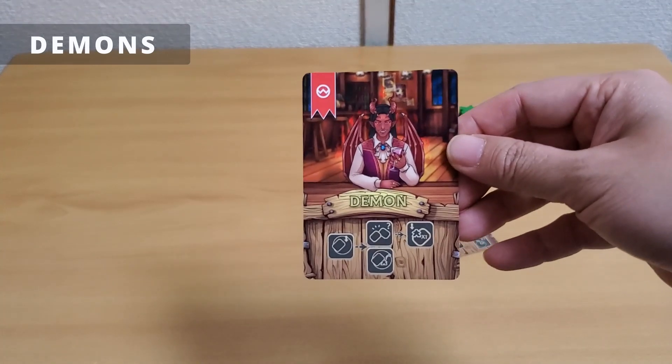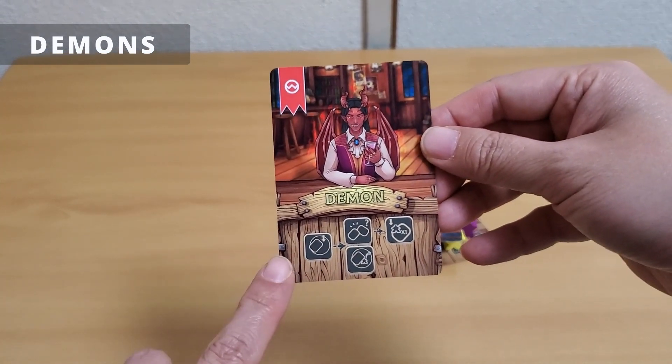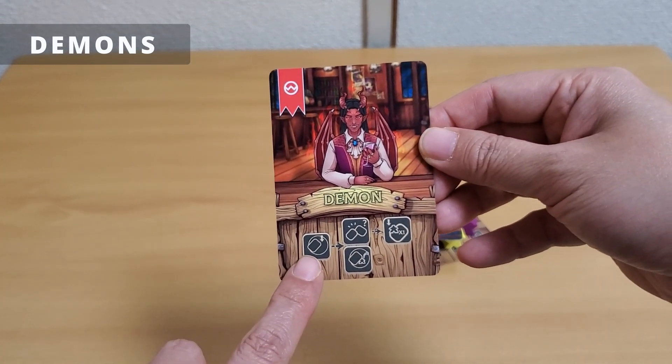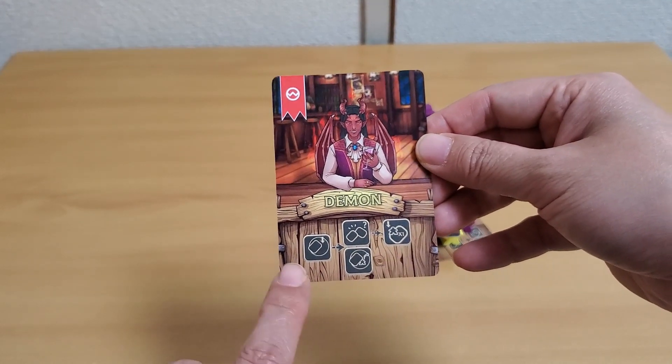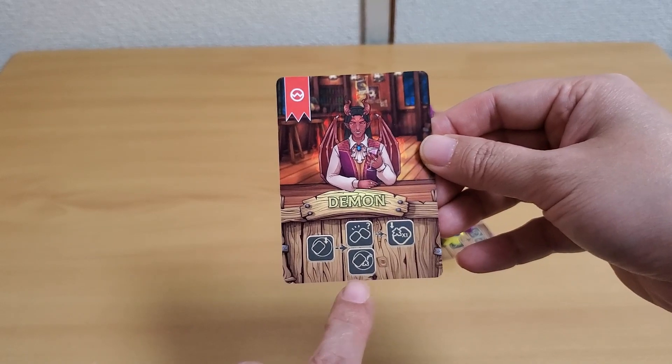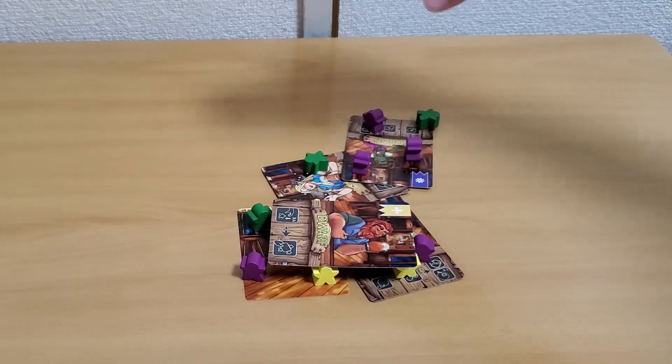To play demons, drop the demon card onto the table. If it touches another card to form part of the tavern, place one meeple and remove one meeple touching the underside of that card.